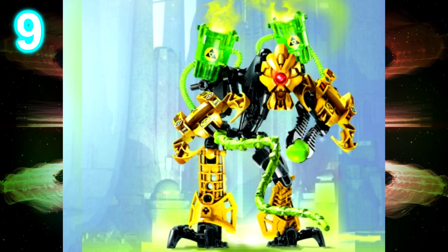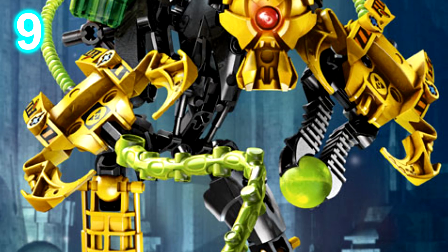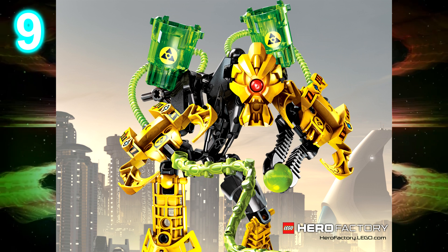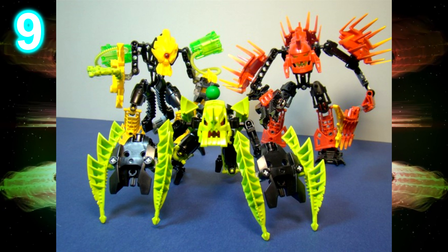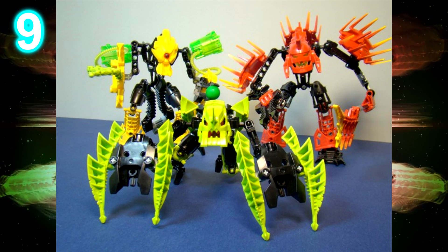At number 9 we have Meltdown. Meltdown is a Cyclops — he has radioactive tanks on his shoulders, he has really nice looking claws, and the weapons really do work well with them. He has a color scheme of black, yellow, and trans bright green. Those three colors look great together. I would say Meltdown is probably my favorite 1.0 villain. Despite having more or less the same build as the rest of them, Meltdown definitely has some uniqueness to him.